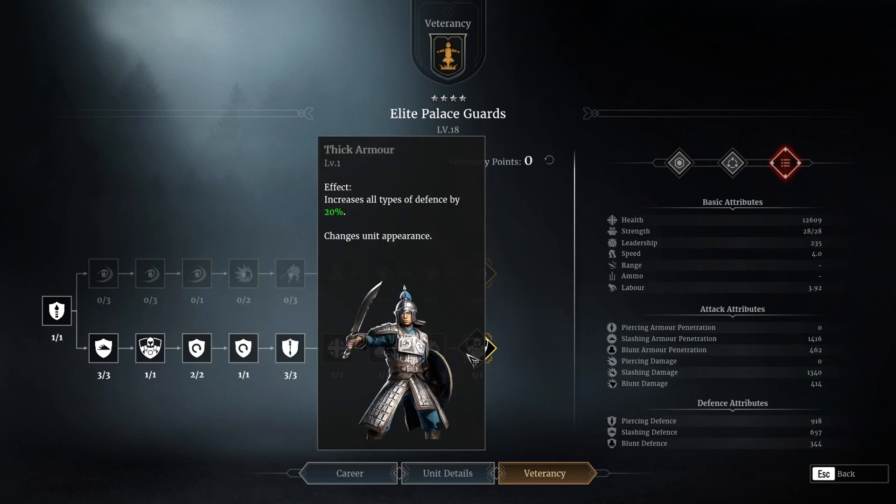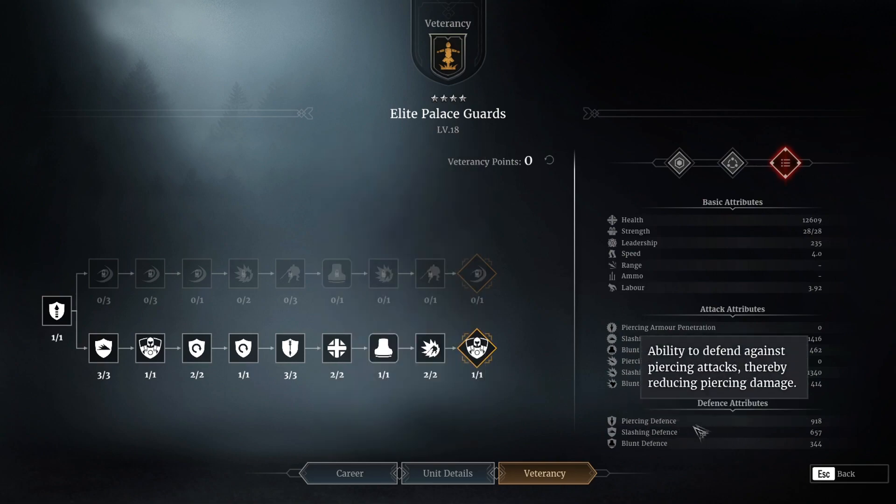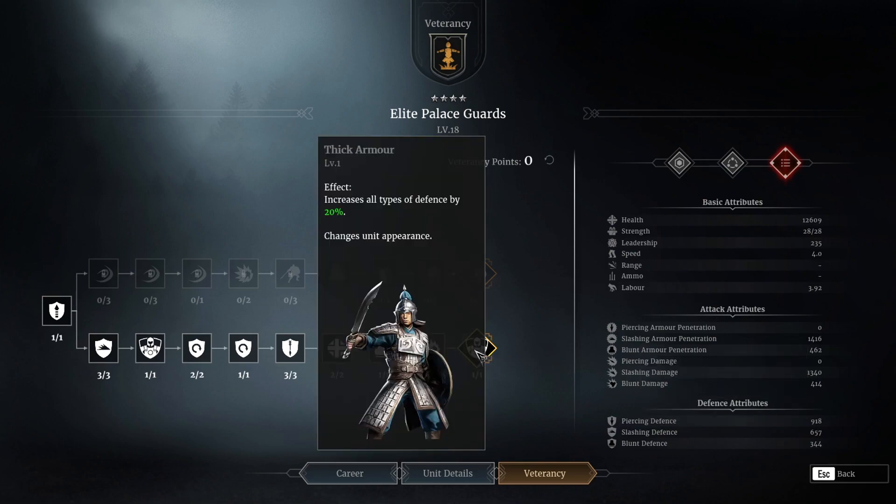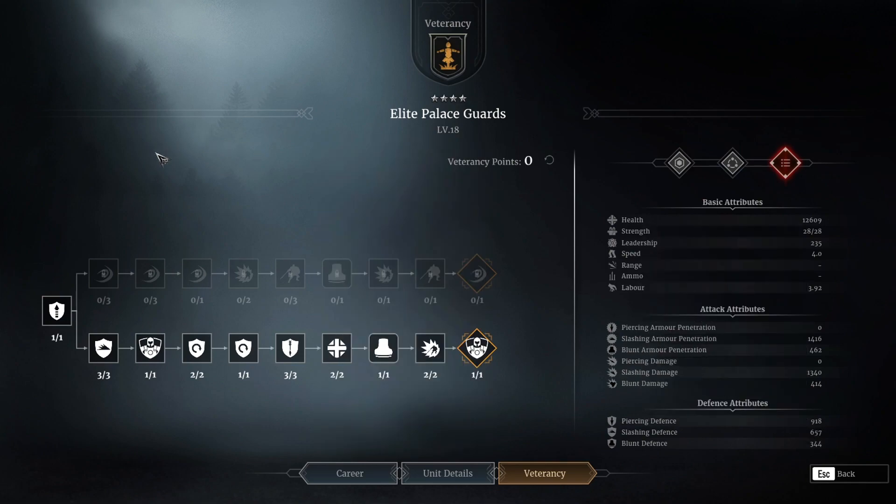Then you get reduced damage taken again as a general buff. And then there's a pretty huge one: increases all types of defense by 20%. Looking at my attributes, even the blunt defense isn't that high — now imagine what it would be like without that 20% increase. Pretty low.